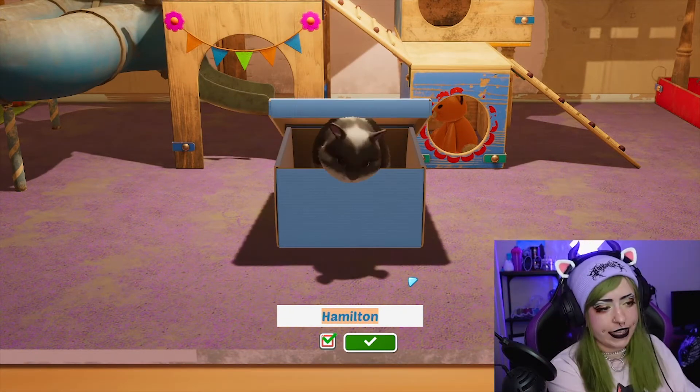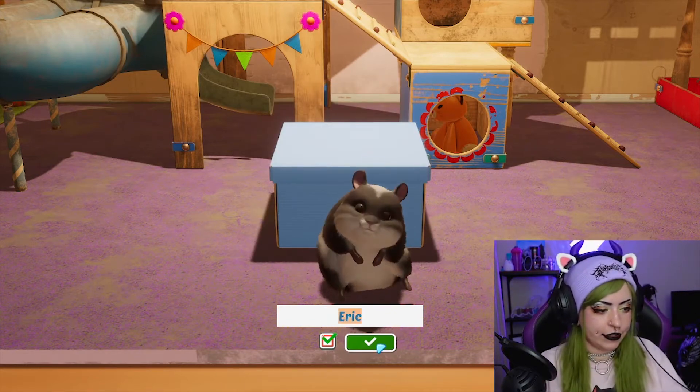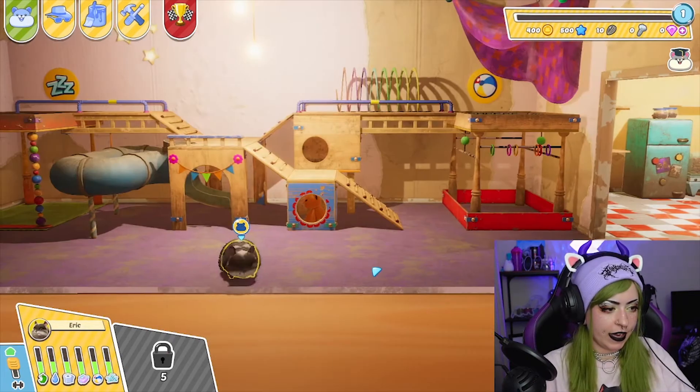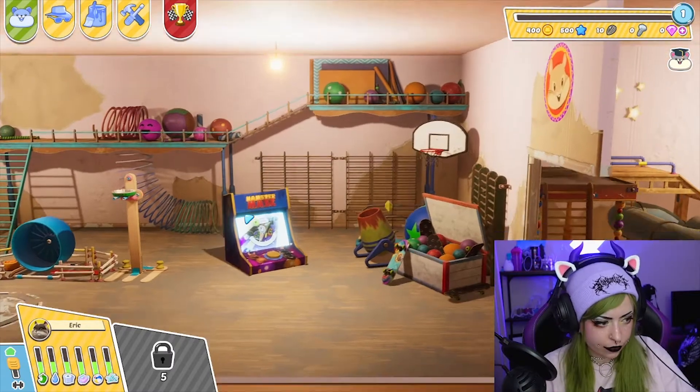This is Eric the hamster! Let's go! So we move around like this — this is our hamster house.